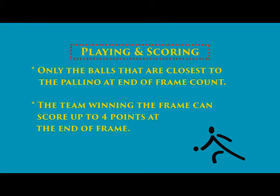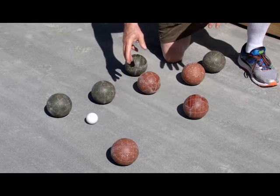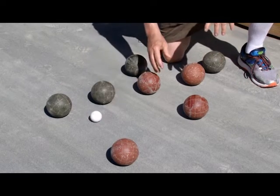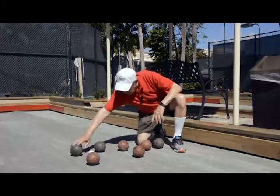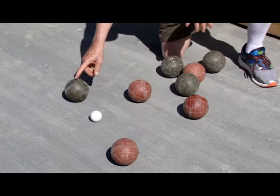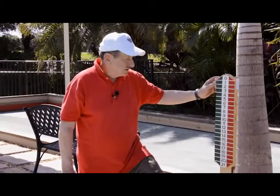At the end of the frame, only the balls closest to the polino are counted. In this way it's possible for the team winning the frame to score anywhere from one to a maximum of four points. For example, if at the end of the frame the balls are in this position, green would get two points because they're closest to the polino and red would get none. If the balls were in this position, green would get three points. If the balls were in this position, green would only get one. Only the closest balls to the polino are counted.